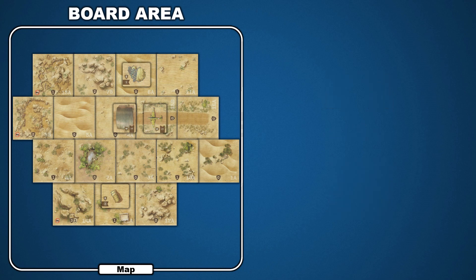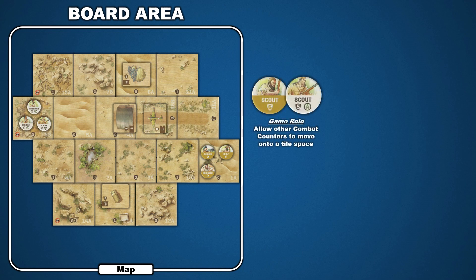Each side has its own set of combat counters to represent its forces on the map. For the first scenario, the LRDG is represented by a scout, an engineer, and a gunner. Italian forces are comprised of a gunner, a scout, and a rifleman. Scouts unlock tile spaces for other combat counter movement. When a scout moves into a tile space, they place a counter printed with a binocular icon, indicating that the space is scouted and allowing that player's other combat counters to enter the tile space.